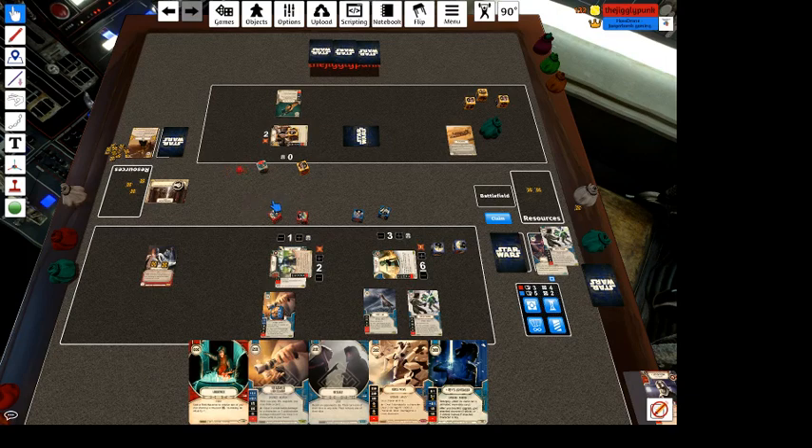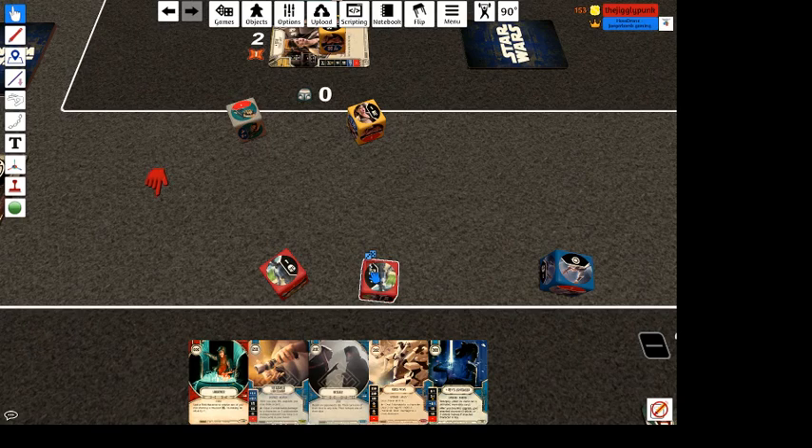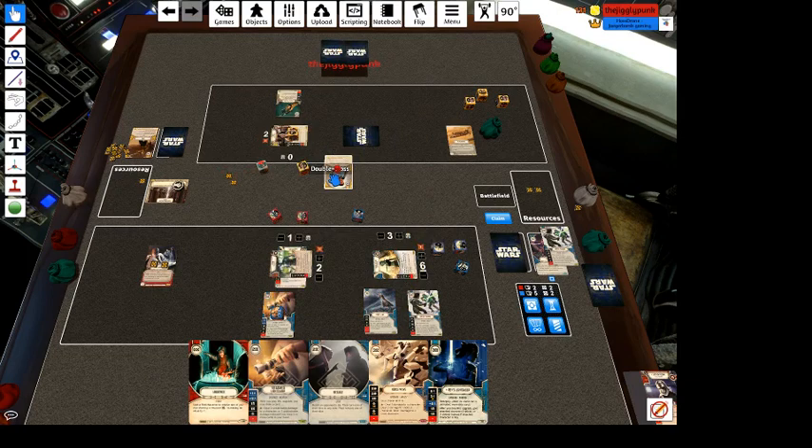That feels like a hyperspace jump. So let's force him to do it. I don't care about the money as much as I do care about the shields, so let's just go to this. And if he wants to pay me off again he can. Remove one of your yellow dice — exactly.